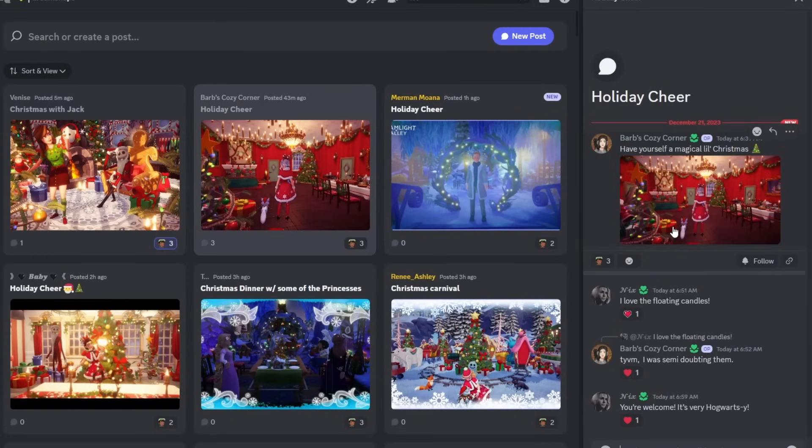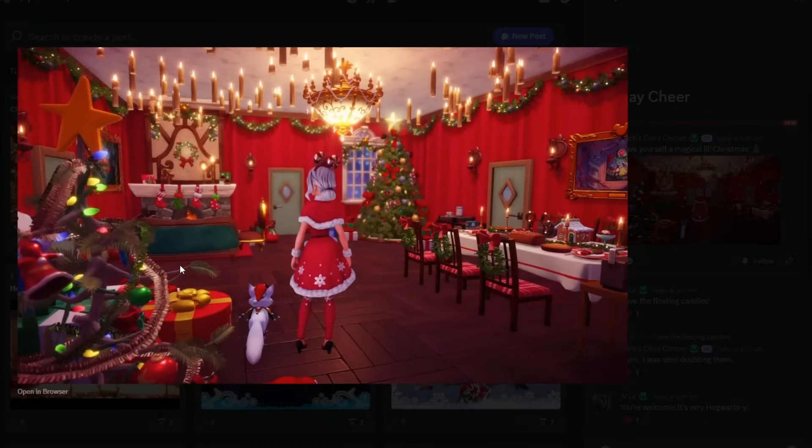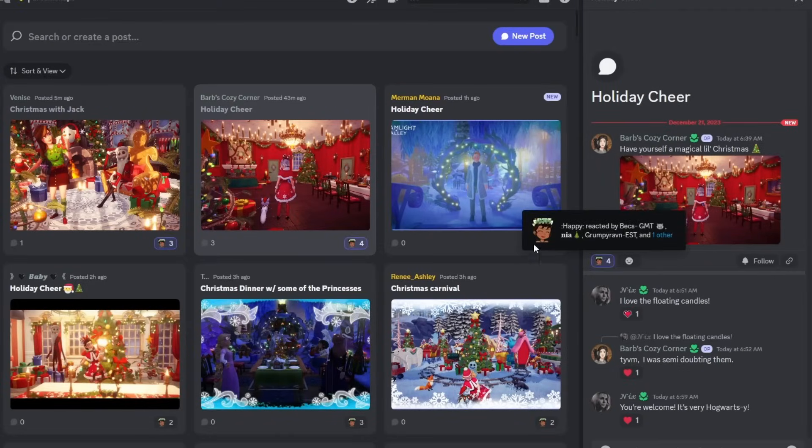We have Barb's Cozy Corner: 'Have yourself a magical little Christmas.' This is too cute. Look at the room they have set up. That wallpaper I actually do have, so that would be an idea. I do think I'm going to do outside though. They have Jack Skellington's tree, the presents, the little festive fox — their character is super cute — the chimney and everything. I am in love with this. Holidays are here. They did an incredible job.